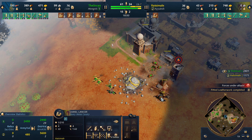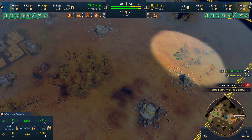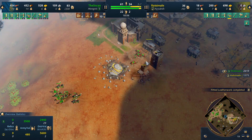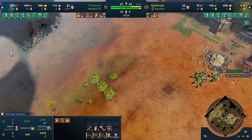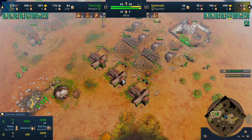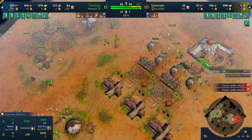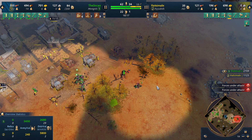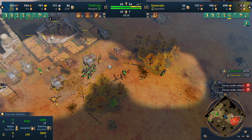We probably should've done a better job of focusing down that one camel lancer. But again, we have another mass coming. We're up to four stables, four ranges, and nineteen traders. It's definitely over at this point — we're just trying to hit and raid everywhere we can.